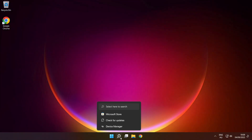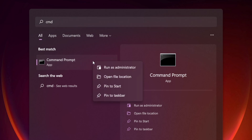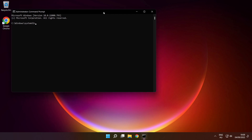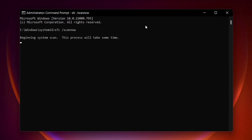Click the search bar and type cmd. Right click command prompt and click run as administrator. Type SFC /scannow. Press enter. Wait.